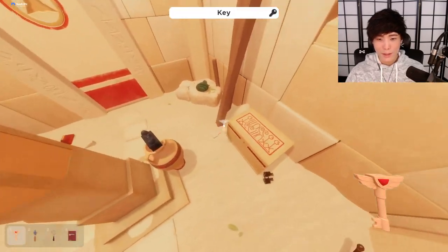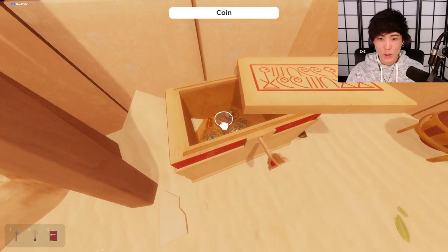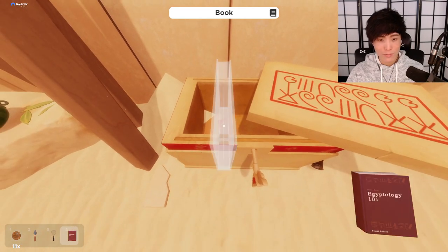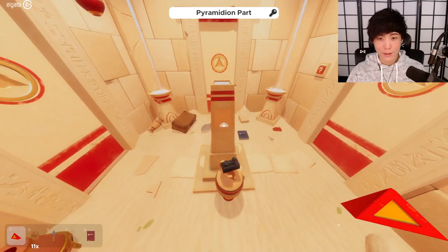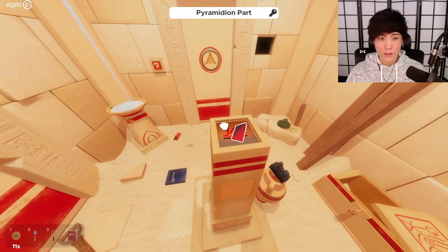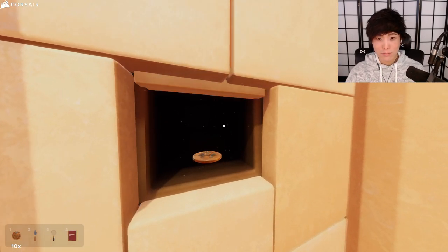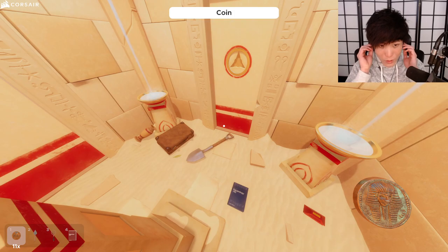All right, I'm just gonna say it — first of all, that thing was bugged for sure. Oh, coins! I bet these coins aren't even useful but I'm grabbing them out of reflex. Pyramidion part! I'm guessing you build the pyramid in this little center area. So here's the thing — what do we do with coins? The coins go in here. Okay, maybe not.